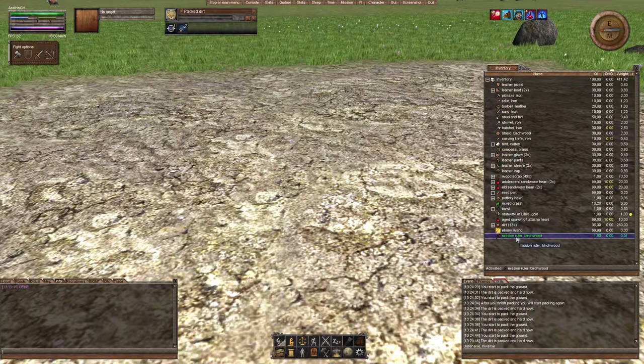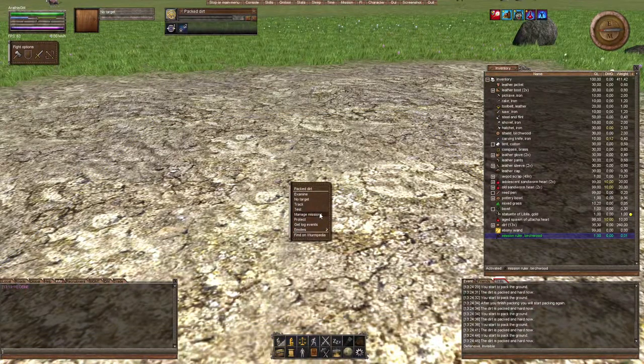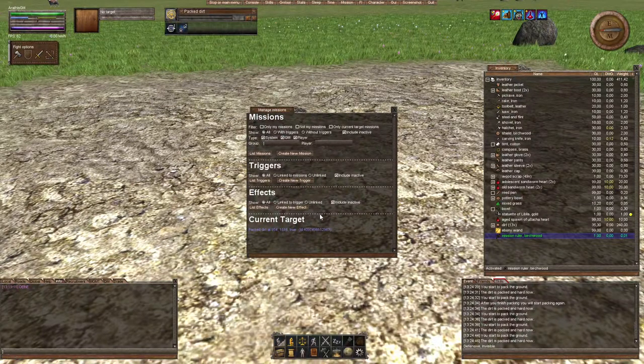If you activate your Mission Ruler and right-click anywhere, you will get the option 'Manage Missions' and a new window will pop up. A mission consists of three major parts: the mission itself, triggers, and effects.